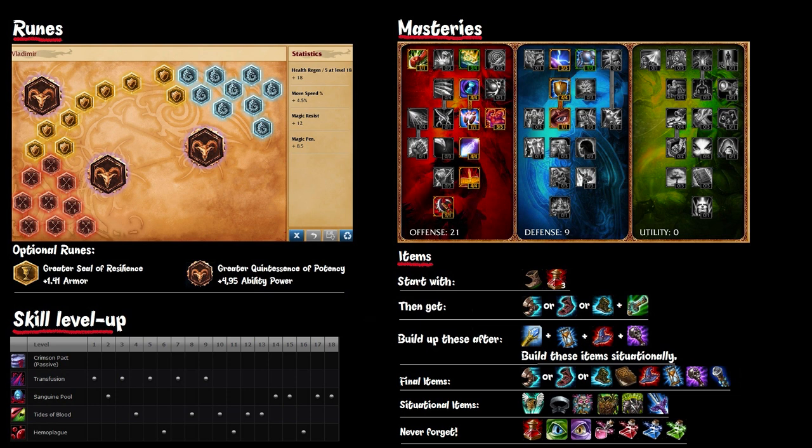For masteries I take 21-9-0, going for all ability power masteries from offense and getting the extra health and magic resist from the defense tree.